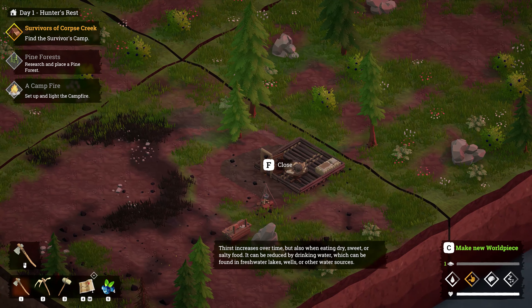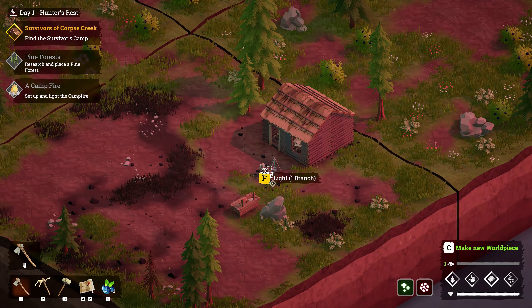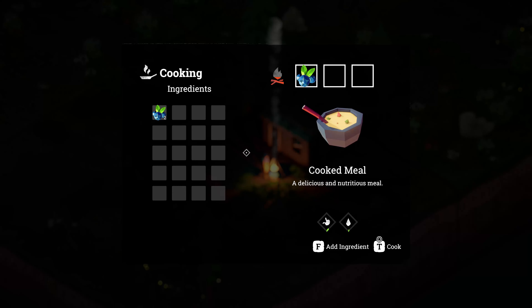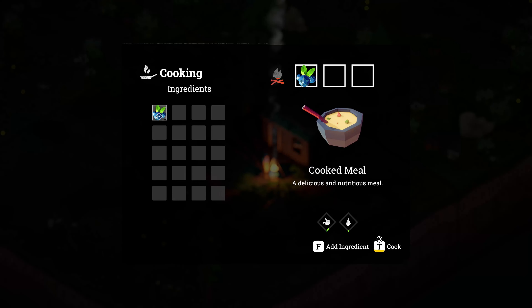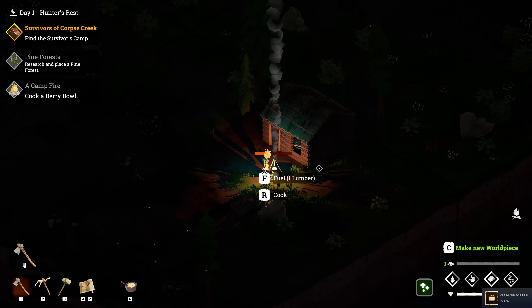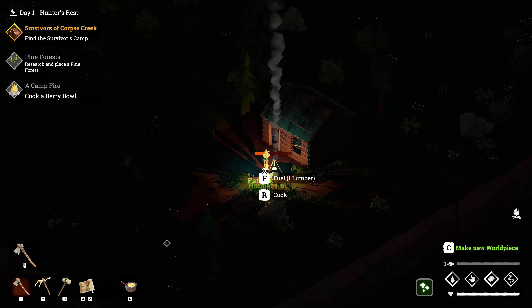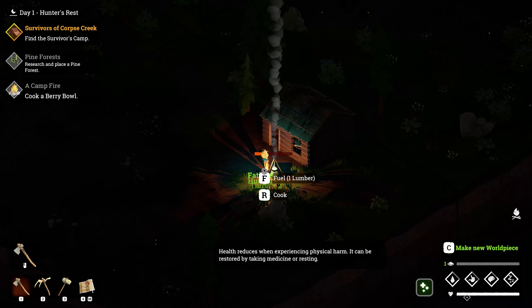We'll want to eat something — can we cook something with these berries? We can cook a meal — let's cook. We cook another meal. I'd imagine cooking meals is much better for your overall hunger and thirst and all that stuff.